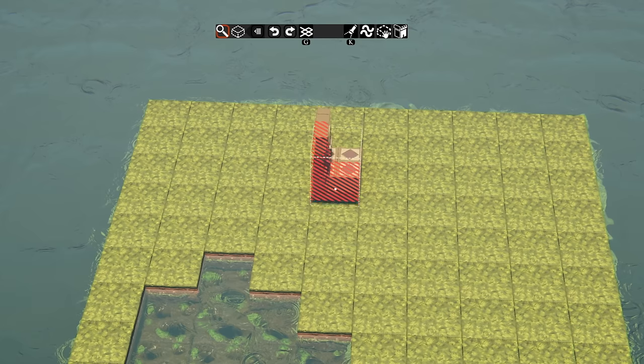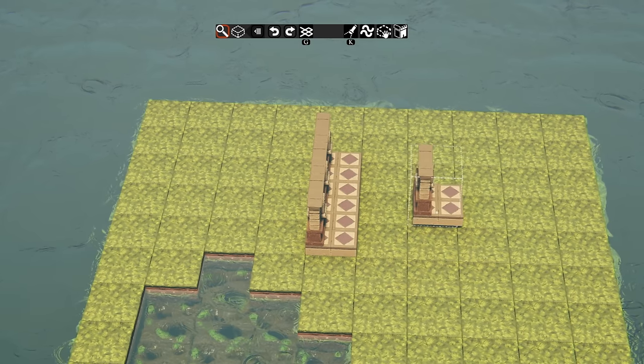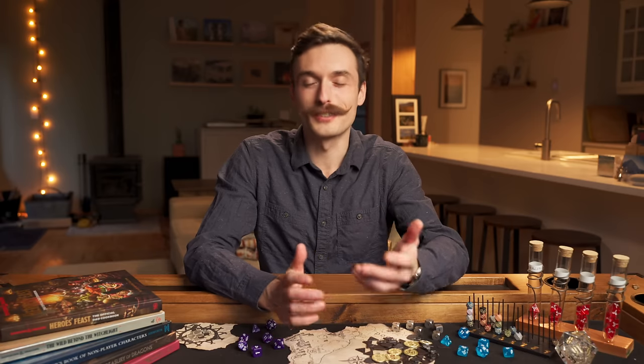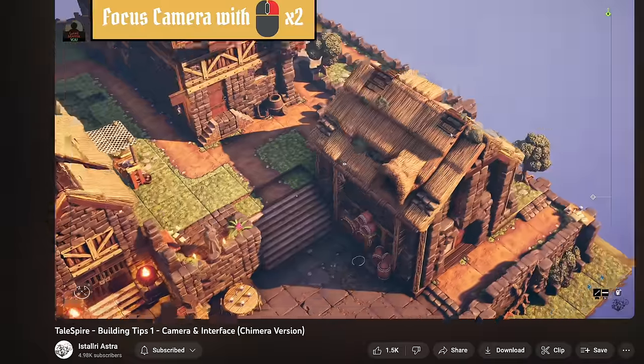Talespire is a 3D map maker and VTT that came out in April 2020, has been used extensively on Dimension 20, and has over 3000 reviews on Steam. It aims to replicate the feeling of physical terrain pieces by using a block-based approach similar to terrain sets from companies like Dwarvenforge. Even though the interface is fairly simple, I started with a tutorial right away — it's pretty much impossible to use without knowing the shortcut keys.